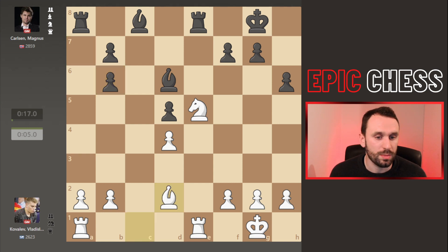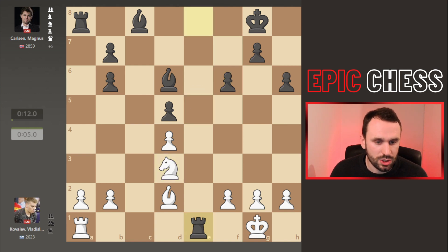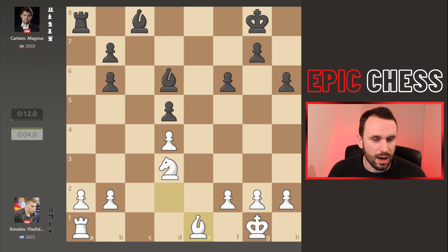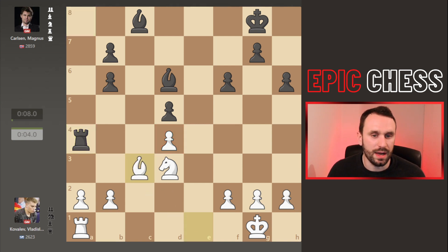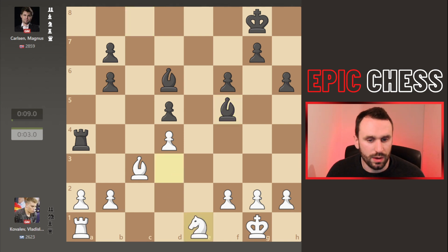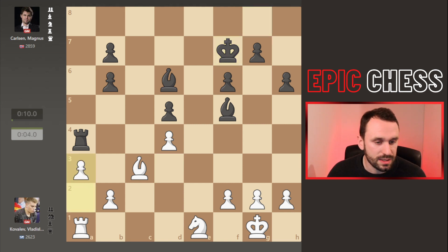Bishop d2 is played, connecting those rooks. Pawn f6 kicks the knight, it drops back into d3, and now we see a rook exchange. You don't recapture with the rook or you drop the pawn, so the bishop takes back. Rook a4 from Magnus hits that pawn, it was defended with the bishop, and now this bishop developed hits the knight on d3 — which now saves itself. King f7 is played; always activate your king in an endgame. Now a3 protects that pawn and prepares to activate the rook.